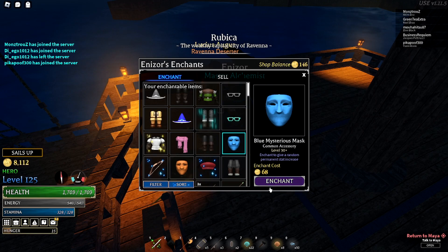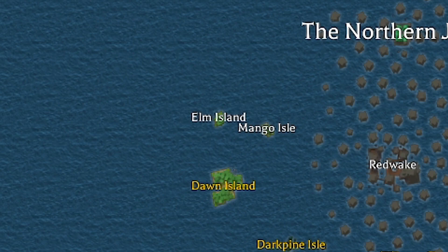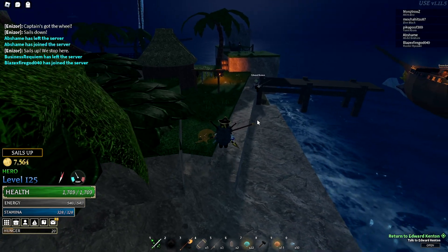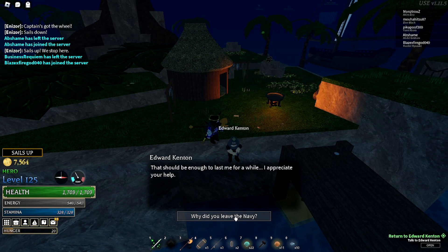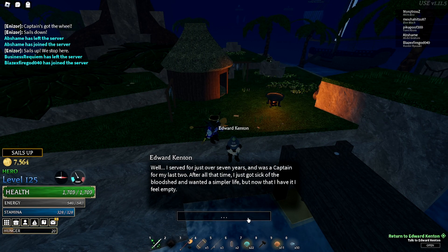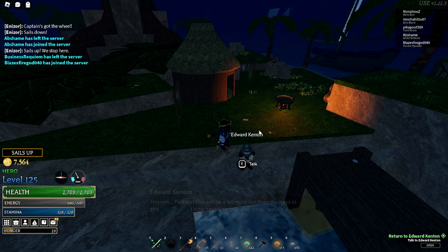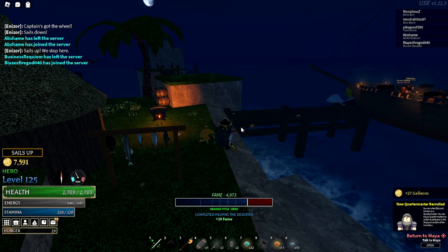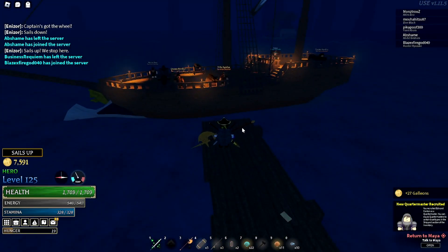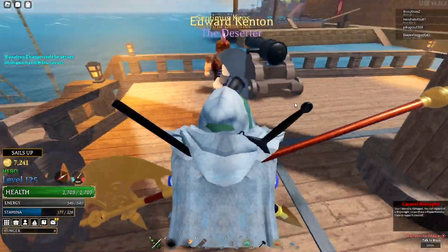The great thing about the wizard quartermaster is you get to enchant your gear while on your ship - very convenient since I don't have to track down alchemy spots on every island. The second quartermaster is at Elm Island - he's a marine deserter who looks like an assassin, great for villain players. He gives you a quest to collect 20 fish, which is pretty easy and doesn't take too long.